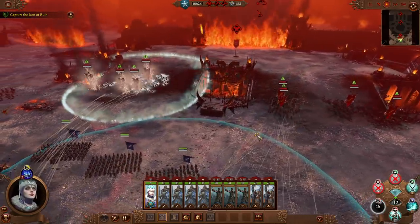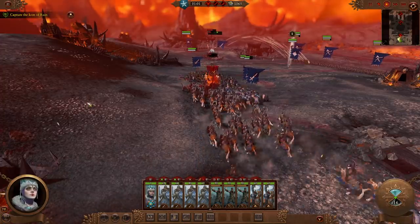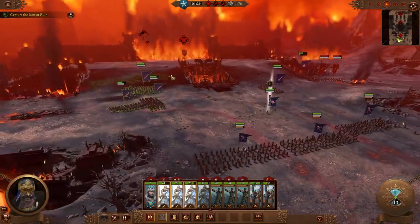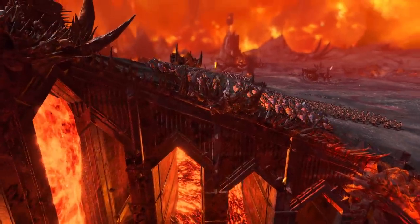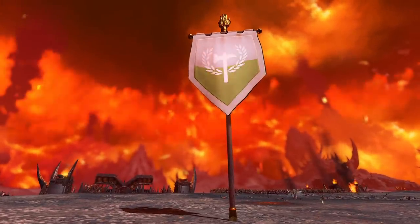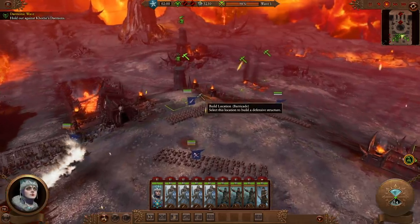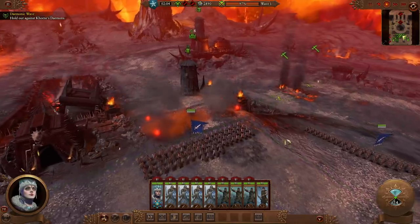As the battle begins, we find ourselves immediately set upon. Some quick flanking and a blast of Katerin's ice magic sets us up for a swift initial win. Now that the way ahead is clear, we can progress to capture the first victory point and start our defensive preparations. We'll use our structures — built from salvage found in Khorne's realm — to our tactical advantage, herding our foes into kill zones to take control of and maintain the battle's flow.